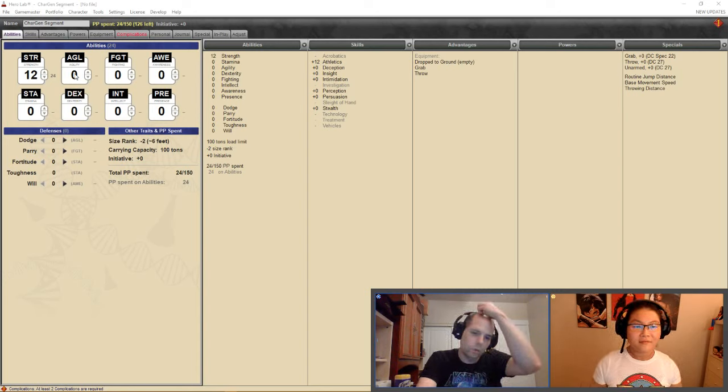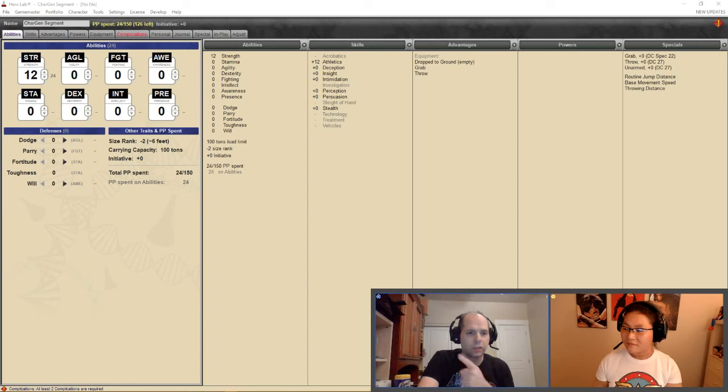For Agility — which affects initiative rolls, dodge against ranged attacks, acrobatics, and stealth — Brandon sets it at 8 to reflect Ragnarok's speed, then adjusts it down to 6. For Dexterity, since Ragnarok doesn't have ranged attacks, sleight of hand, or vehicle use, it stays at zero. He's a dog, so he'll probably have a complication based on that. Fighting goes up to 8, the maximum given his Strength of 12.